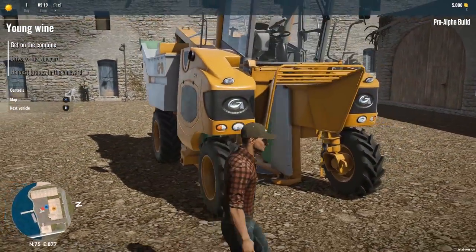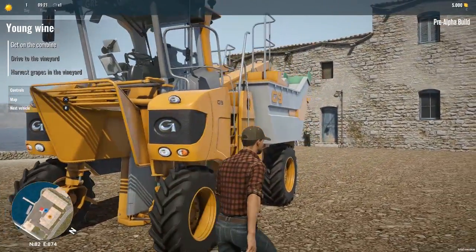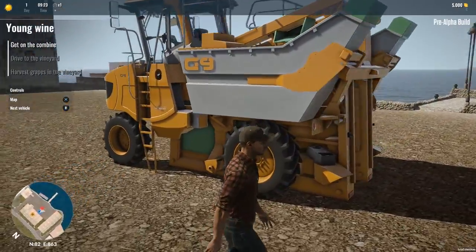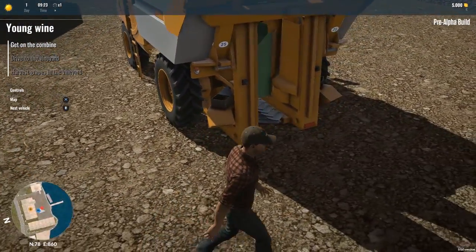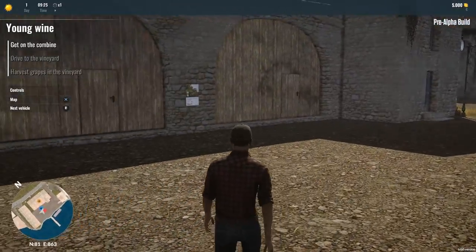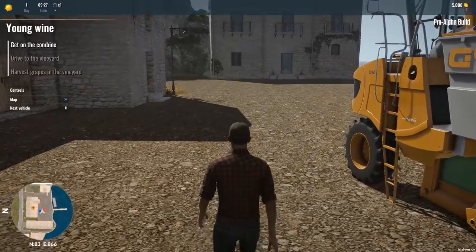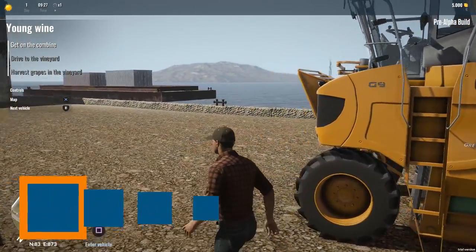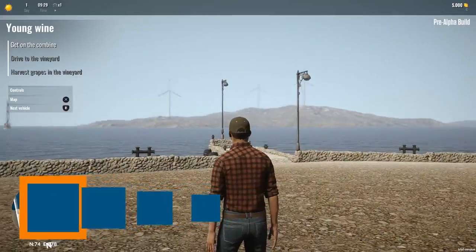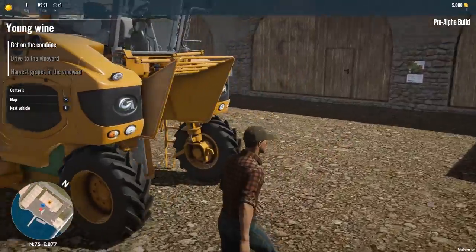Here is a grape harvester — this thing is crazy. It'll store all the grapes up into these little individual hoppers on the side, and then we can unload those as well. It's basically touching the ground. This Italian farm really looks cool; it's very tropical, so we must be in the very south of Italy on the Mediterranean. Little windmills over there too. Let's hop in our piece of equipment and get started.